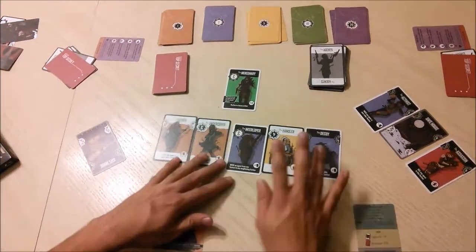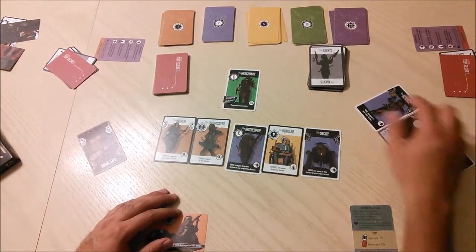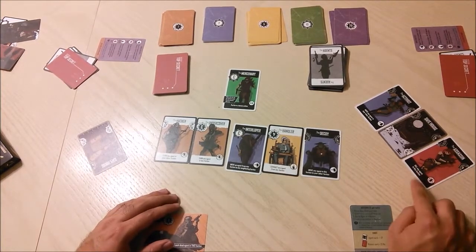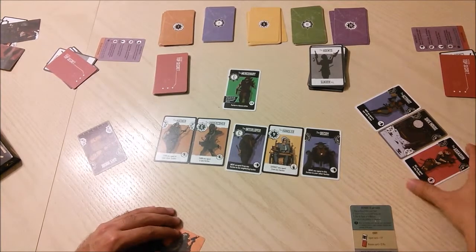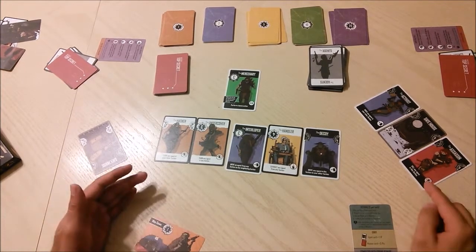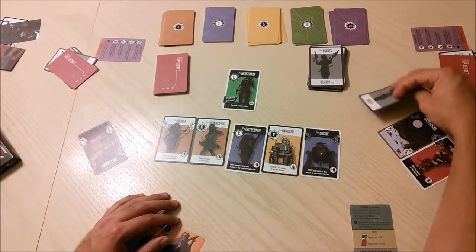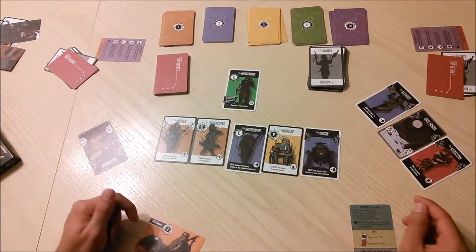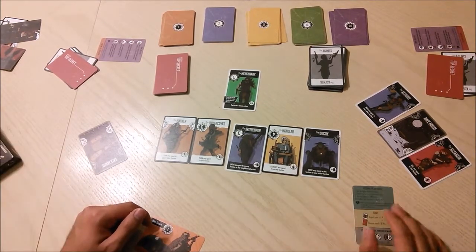The second type of action is to reactivate a card facing you. Any card facing you — meaning head at the top, feet at the bottom — you can take its text and apply it again. For example, if a card says 'kill any agent in this faction,' you could choose as an action to kill another agent in that faction without playing a new card.